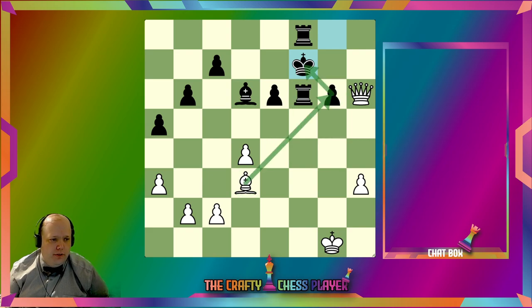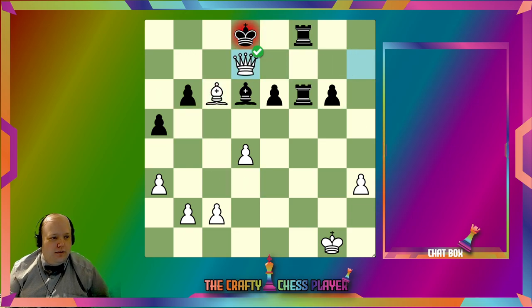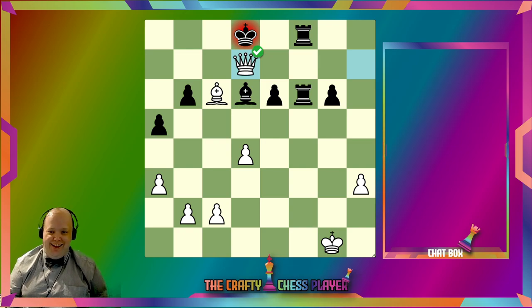Bishop there checks — I think that just loses to the Rook. Queen here, I think, loses to the King. But Queen here looks like a good check, and then Bishop here maybe to check. Yes — just like that, all right.